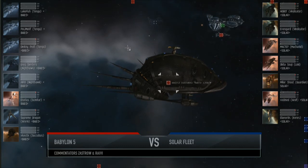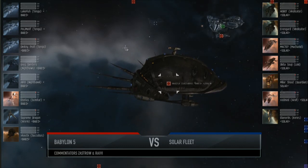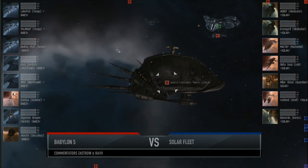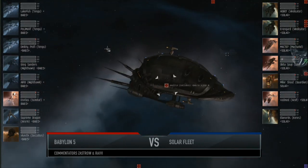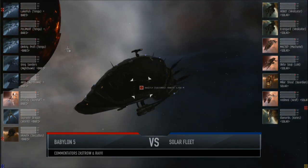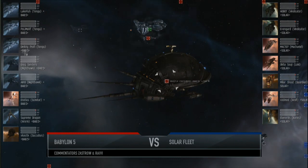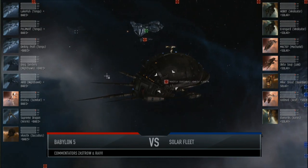But Solar Fleet is running a Battleship Heavy Fleet, something we haven't seen before. It's only seven ships: two Vindicators, a Macarial, Loki, Guardian, Wolf, and Carys. For Babylon 5, you've got two Nighthawks, a Scimitar, three Tengus, a Worm, and a Succubus.